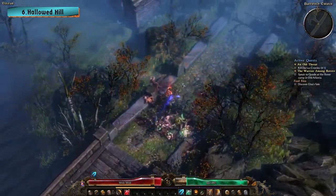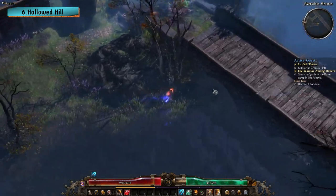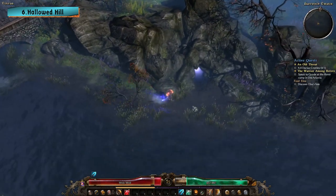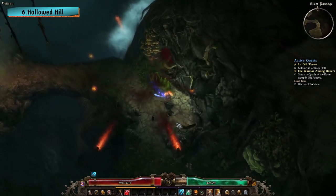Secret area number 6 is called Hallowed Hill and is another well-hidden location in Grim Dawn. To find the entrance, you need to cross the bridge leading into Burrowitch Estates. As soon as you cross the bridge, find the path that leads you underneath the bridge to an unmarked cave entrance.